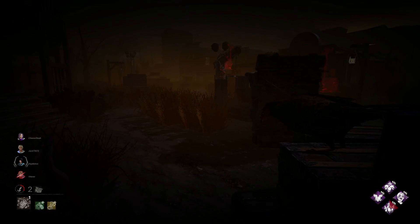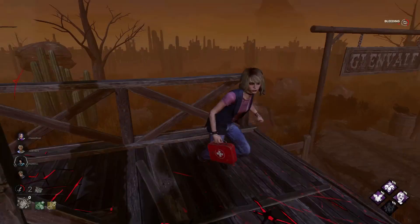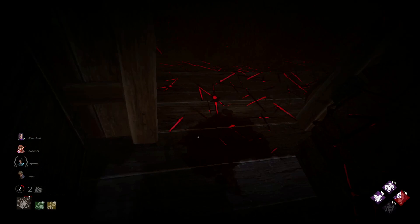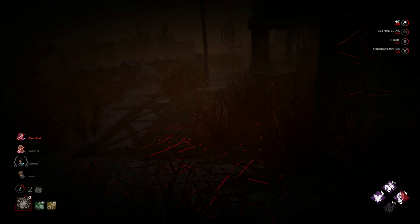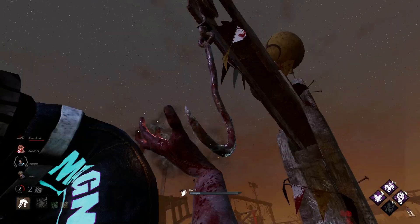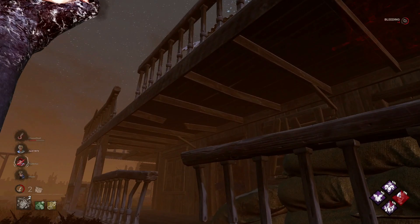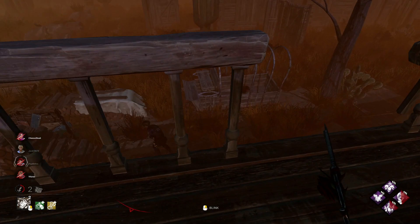I can only assume this is at least a few survivors working together because they're doing gens incredibly quickly. Another tag. These guys are playing really well — they're getting everything right aside from the chases. Chases have been pretty quick, but in terms of gens, spacing, they're doing really well. The map is giving me a lot of tags easily, which is exactly what I want on this build. She messed up a little bit there so we get that for free — she has dead hard but didn't use it. I'm going to hook next to a lot of my generators. Both uninjured survivors are right here — I'm going to try and go for this guy. There he is — they've saved.